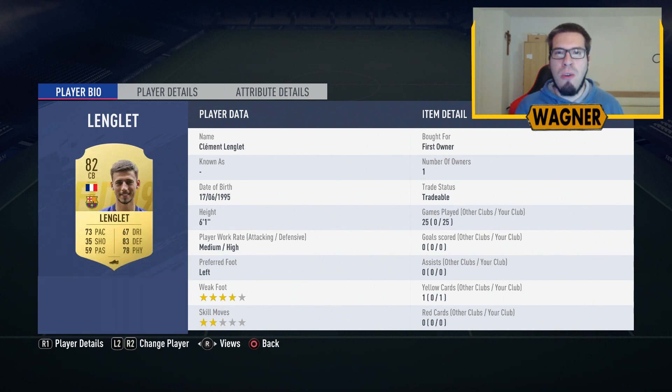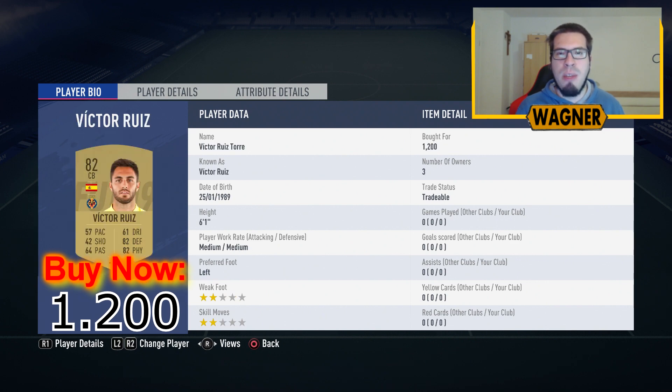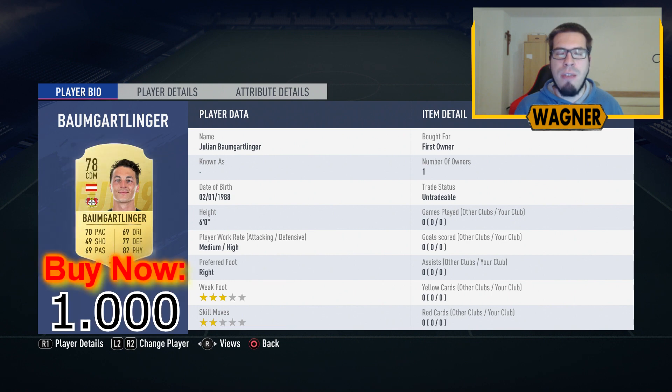Then the most expensive player in this squad, for no reason, the 75-rated right back Conrad Leimer at 1,800 coins. Then the player from Barcelona, the 82-rated Clermont Lachier at 1,200 coins. Center back number 2 is the 82-rated Victor Ruiz from Villarreal at 1,200 coins. Then the left back from Leeds United, the 75-rated Barry Douglas at 1,200 coins. The third and last rare player is the 78-rated Julian Baumgartlinger from Leverkusen at 1,000 coins.